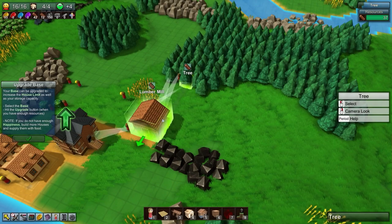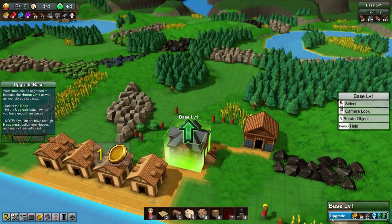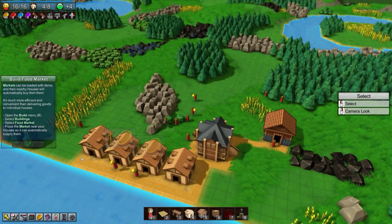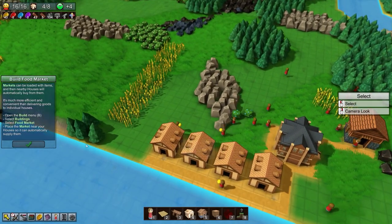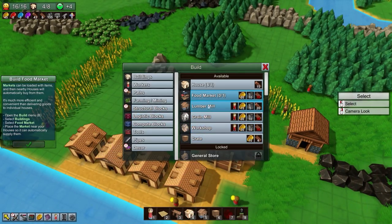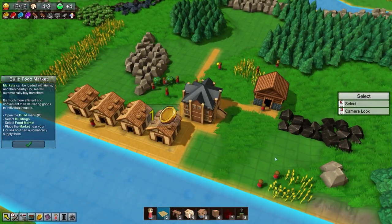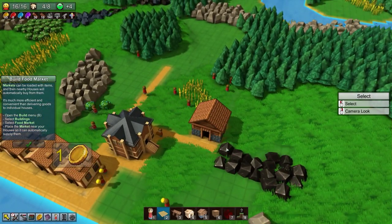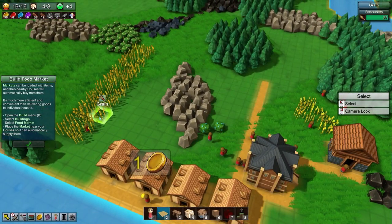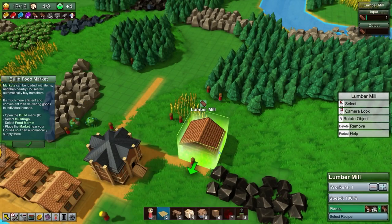We've got too many people in one area — we need to redistribute. We can upgrade the house to increase capacity by four. Markets can be loaded with items and nearby houses will automatically buy food from them, which is much more efficient than delivering goods to individual houses. I'm really curious how this automation is going to work — I want to get rid of all these manual workers and have robots and conveyors everywhere.